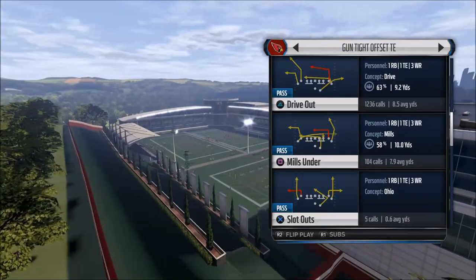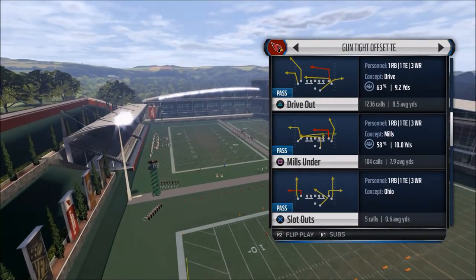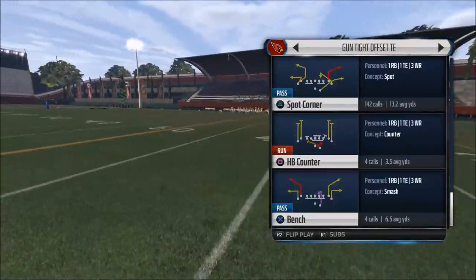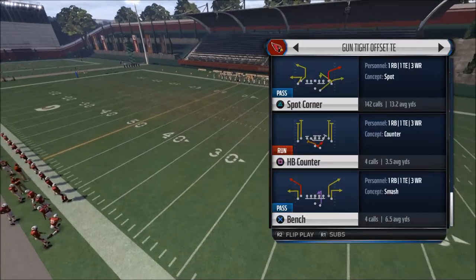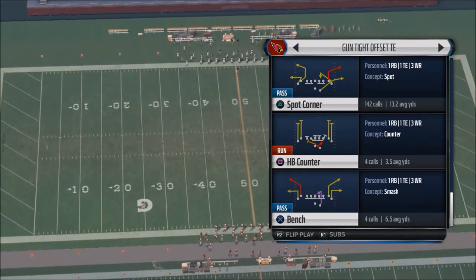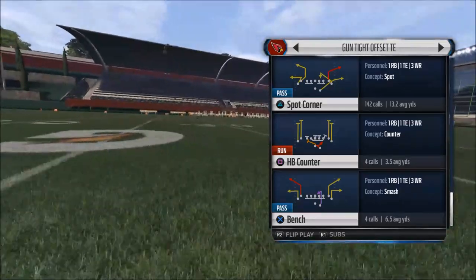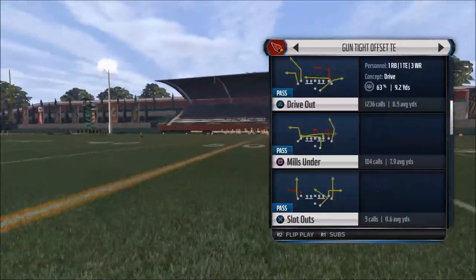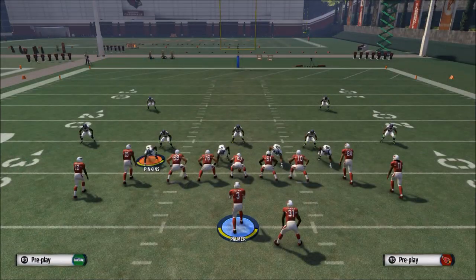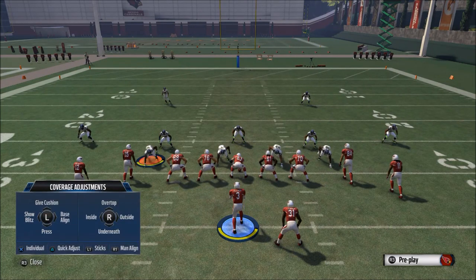Something that looks like a pretty good route would be this drive out route - if you look at the far left receiver's route, it's a quick breaking pattern. Now let's look at this spot corner - you'll notice there's a whip route that's going to take too long, and the spot route is more of a sit-down hitch type route. So really the only play in this specific formation that we'd want to work with is the drive out.